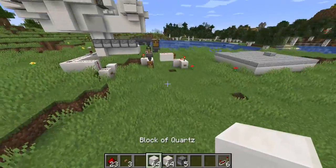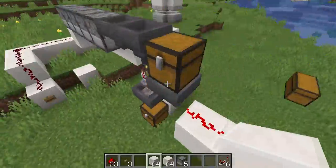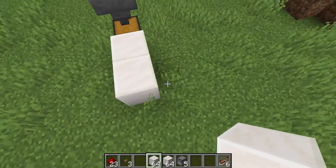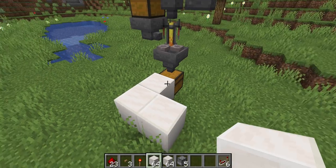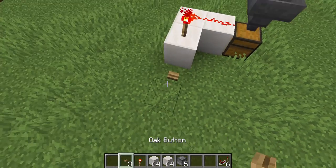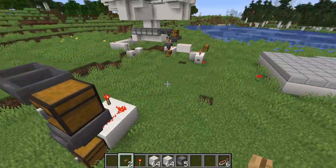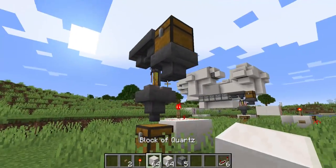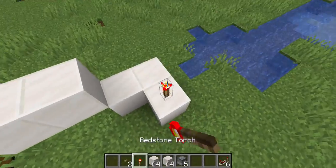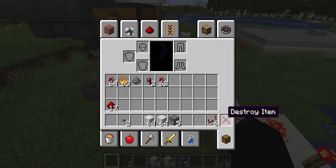Then you're going to want to create your hopper lock, so it's not just constantly spewing stuff out. This is pretty simple — you just want to put two blocks behind it like this, and then use two of your redstones. Place one redstone right here, then place one of your buttons on the side of that block. You're going to want to place blocks like this, and that's your last redstone torch needed. Then place all of your redstone like this.